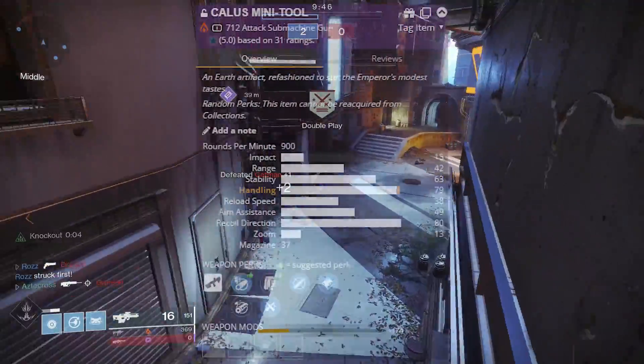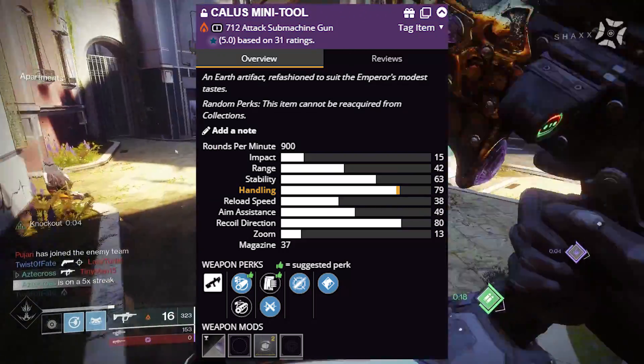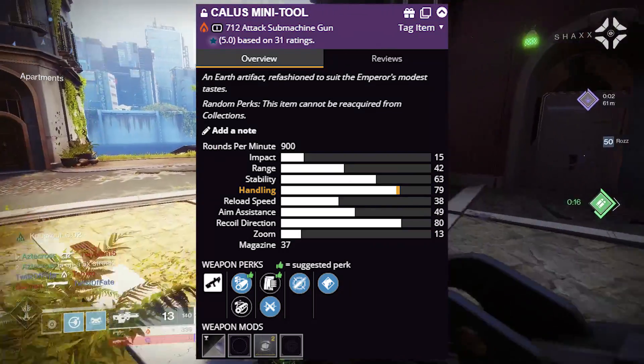Our next roll was more or less the consistent roll. This one was Arrowhead Break, Ricochet Rounds, Dynamic Sway Reduction, and Tap the Trigger.